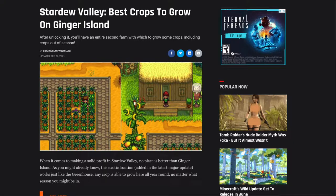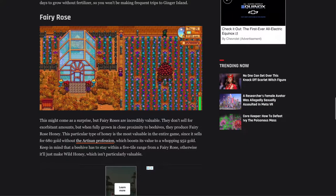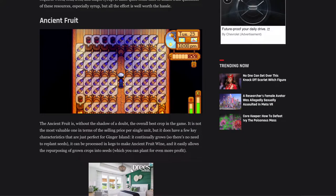I guarantee this is the most cost-effective and efficient method of gold farming in the game. So let's get started. I love stupid math and I do it for you because apparently a lot of people on the internet suck at math, so expect to see some numbers. A lot of sites and people will tell you different things to plant or do on Ginger Island farm — that's because a lot of people are idiots.